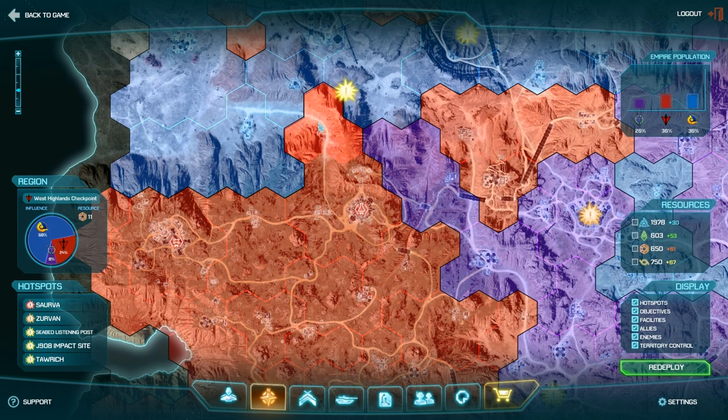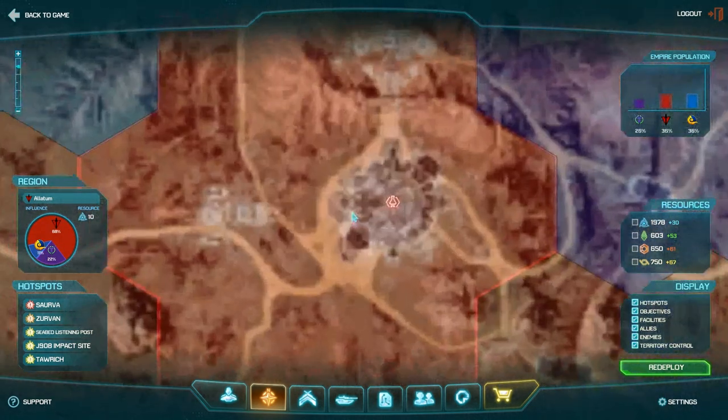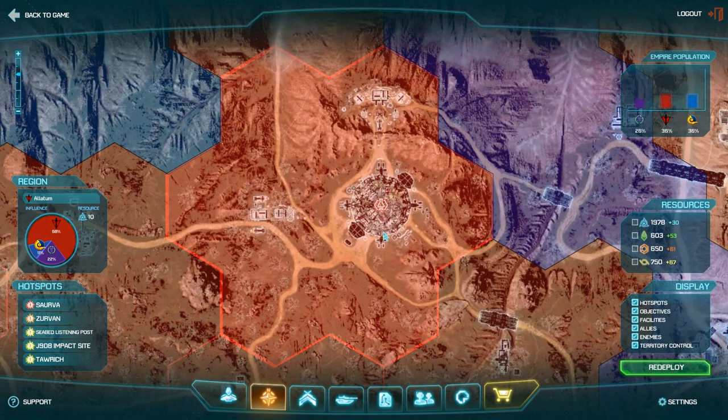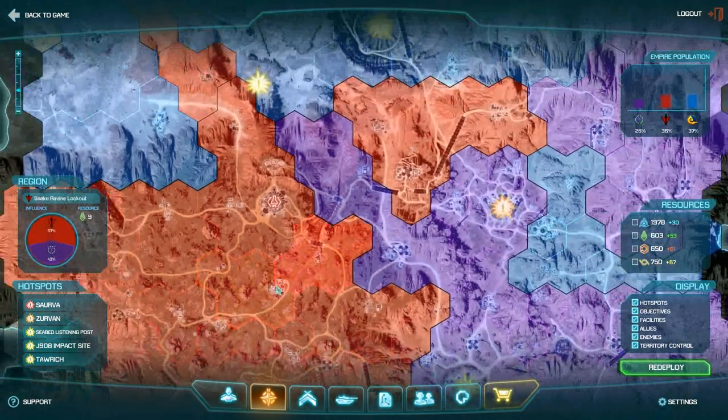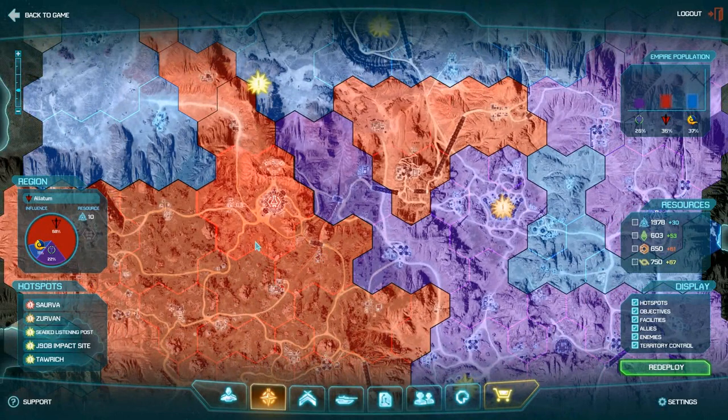Each grid is controlled by either a main base, like this laboratory here, or these little outposts. The best thing to do is to take the little outposts so you can build up — basically, the more outposts you have around the main base, the faster you will cap that main base.